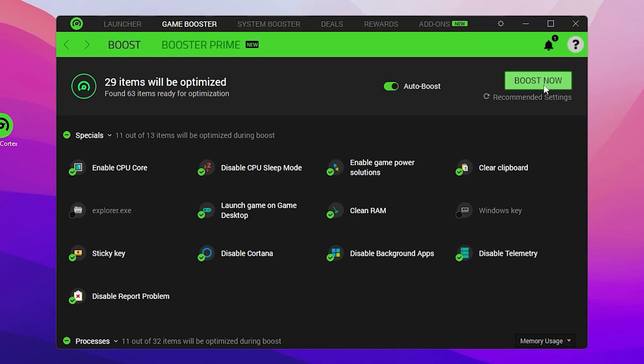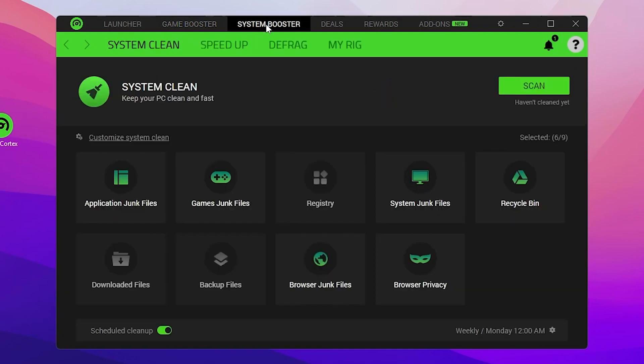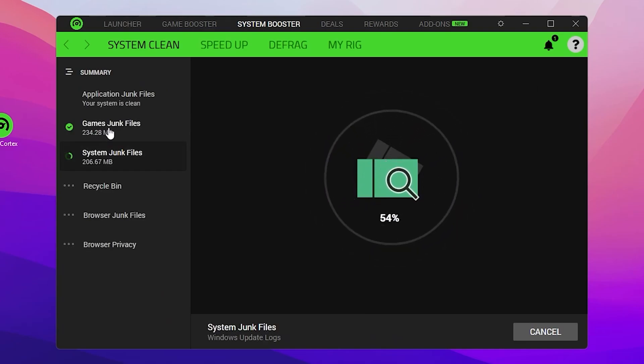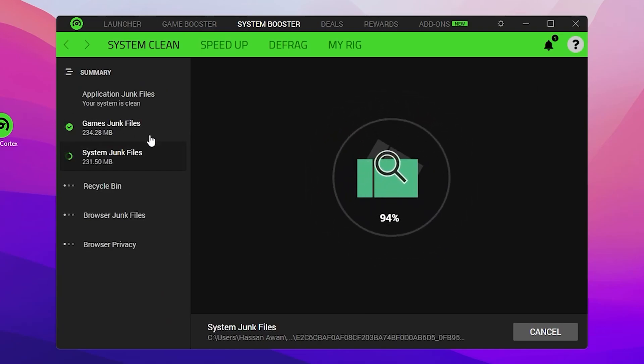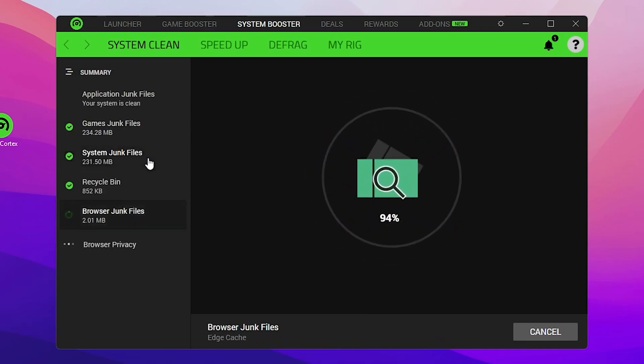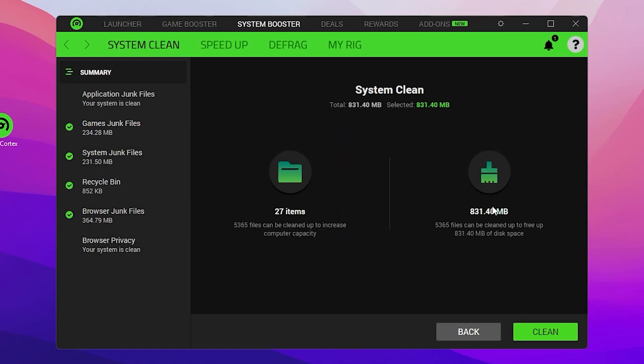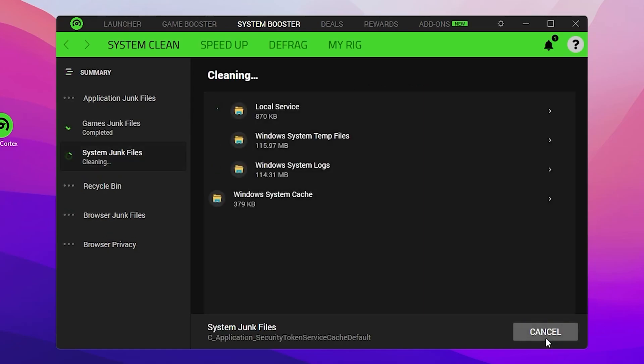Once done, you can go to the FPS Boost option to boost PC performance. But let's go a step further — go to the System Boost option where you'll find System Cleanup and all optimizations. Click the Scan button, which will scan all game junk files, application junk files, system junk files, Recycle Bin, and browser privacy files.